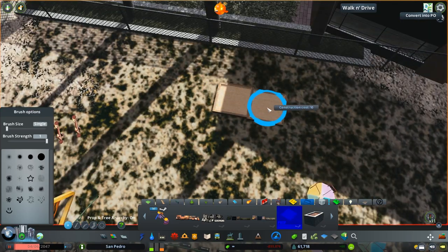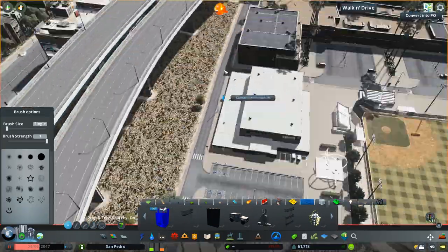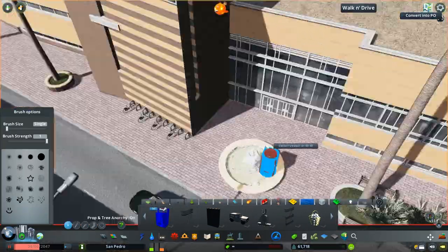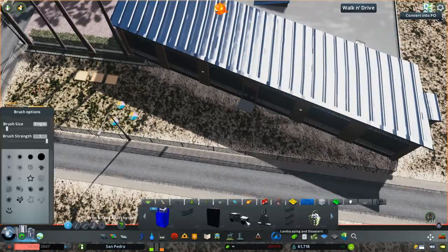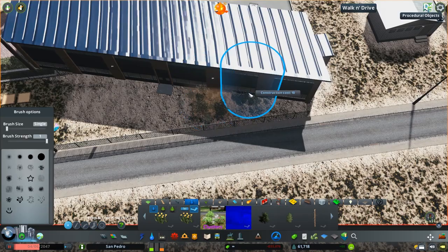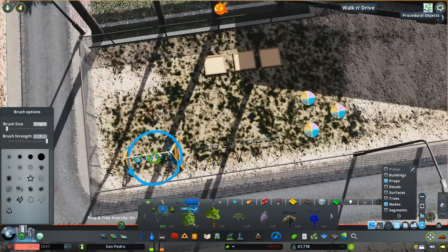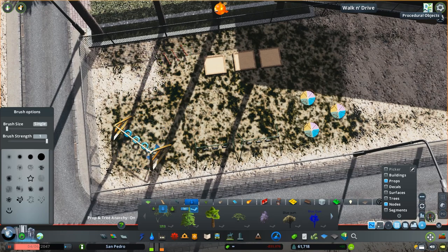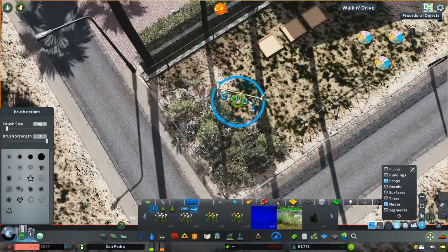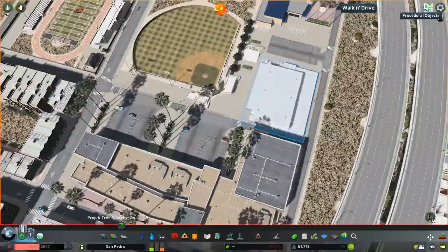I just wanted to do a nice little area back there and add a little more greenery — I didn't want it to just be a blank dirt patch. So we're doing gum trees and bushes that I typically use in San Pedro, just to add a little bit more green to this back area. And that's pretty much it for that little playground.